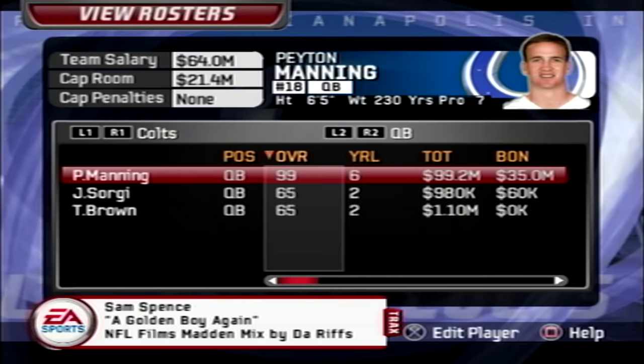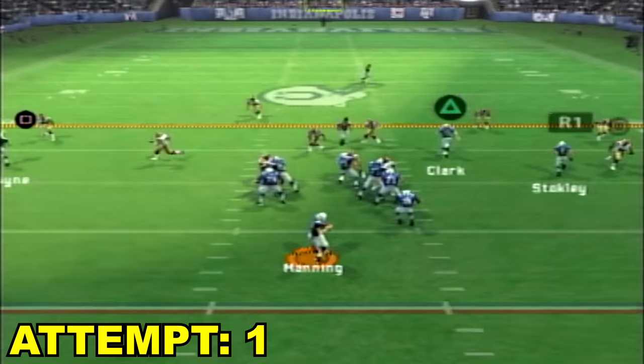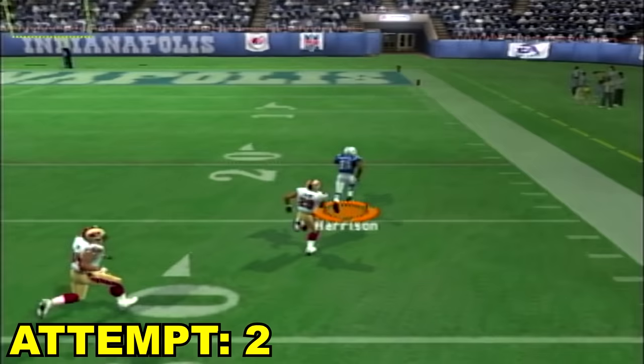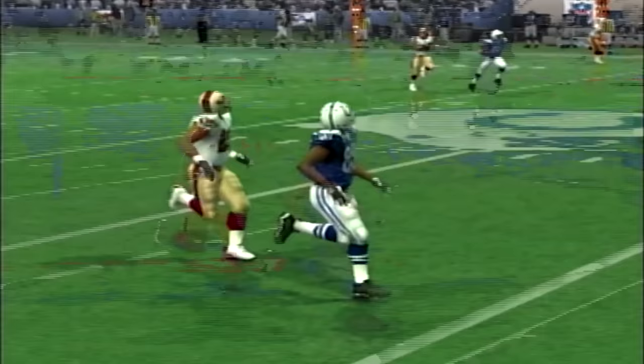Madden 2006. Peyton Manning is finally up to his first 99 overall. His throw power is a 95 and his throw accuracy is a 99. This is the year of the vision cone, and we know that Manning's got the best vision cone in the game — it's pretty much the whole field. We get sacked on the first play. We're going deep — Harrison's got him beat. Let's go. I think Harrison was like a 98 overall himself. Touchdown on the second play. When you've got two guys that are basically 99 overall each, he just completely toasted the DB.